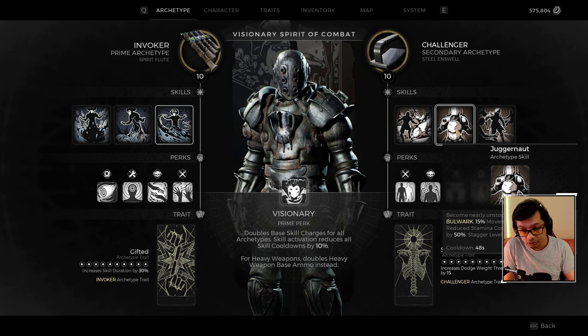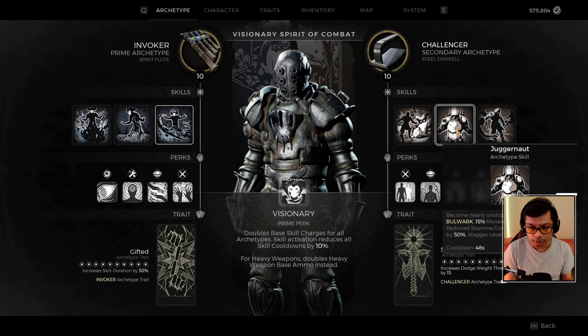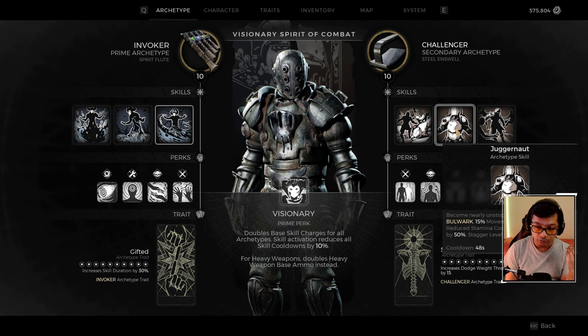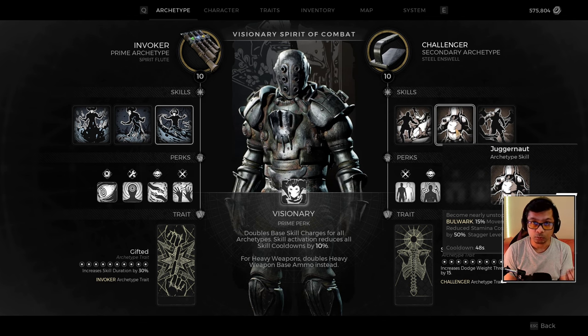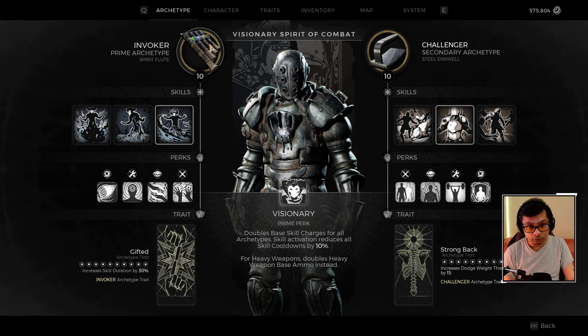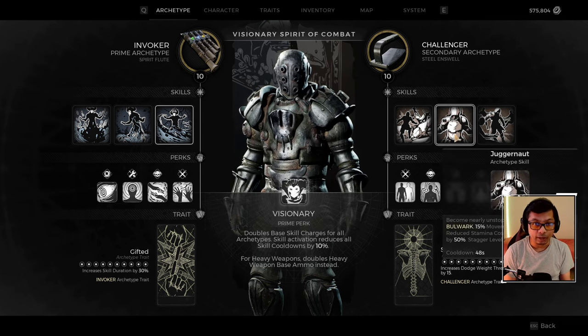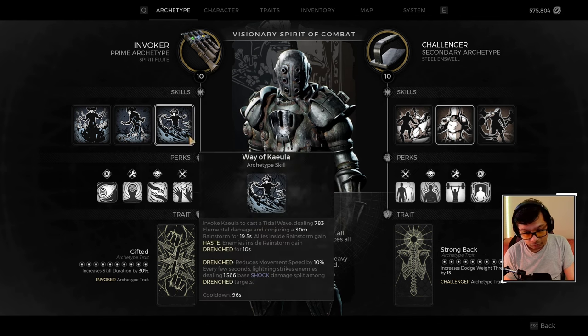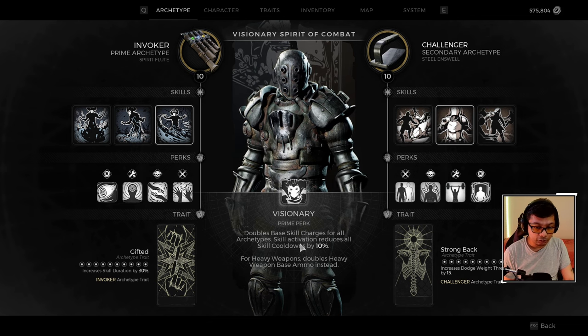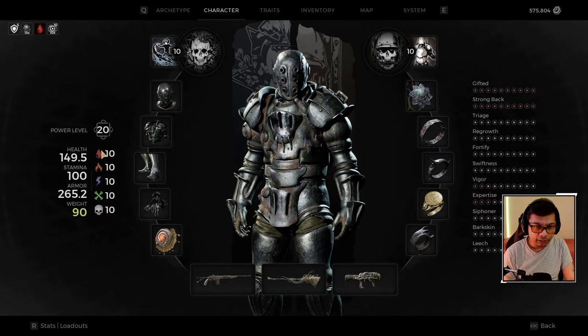Our main skill is Juggernaut, which makes you unstoppable — you cannot be flinched, you do increased damage, gain three stacks of Bulwark, move faster, and do a lot more melee damage. In our setup this ability lasts 32 seconds with a 48-second cooldown. Because we're using Invoker as primary, we can use our skill charges twice before cooldown.